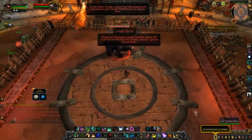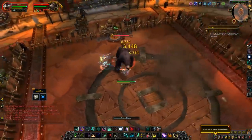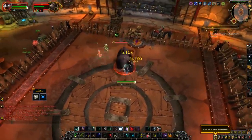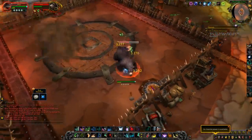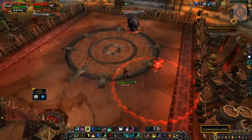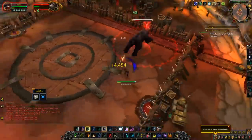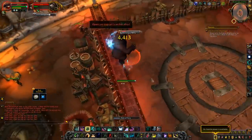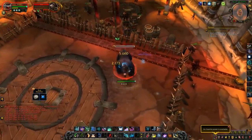Now we're on to rank 3. The first fight is Oso the Betrayer — fairly simple. Shotgun Roar: just move out of the front of the boss, otherwise you'll die. Grizzly Leap puts a circle on the ground — move out of it or you'll get stunned. Basically, move out of things that look like they're going to hurt and kill off the boss.